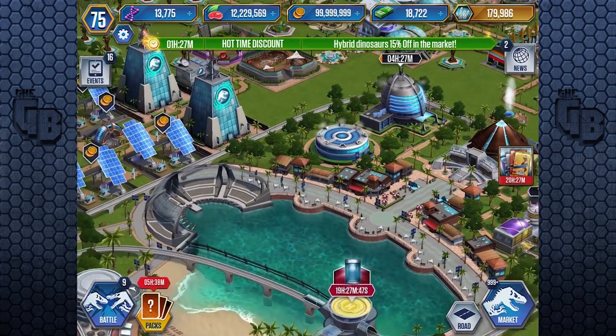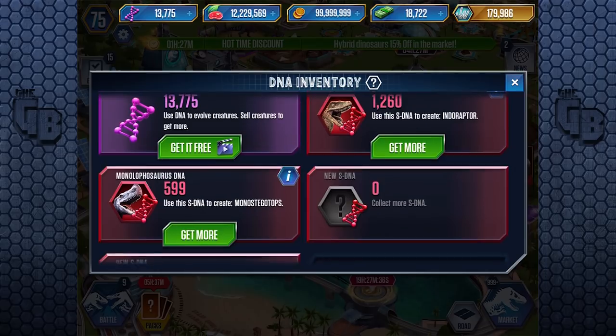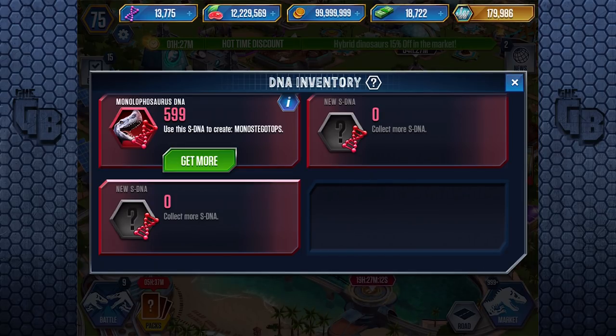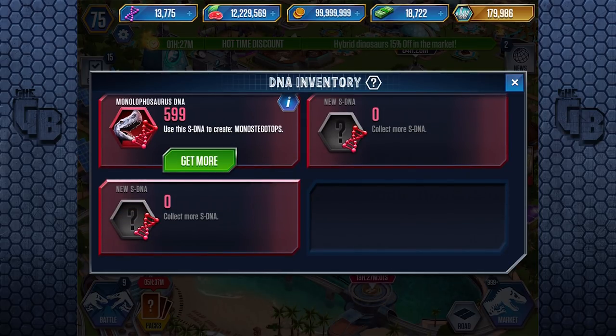I'm going to have to end it here — a bit of a short video. We are almost six-tenths of the way towards a Monostegotops. We need 401 Monolophosaurus super DNA and 740 super Velociraptor DNA. Once we get that, we'll have another level 10 Indoraptor, which is still pretty decent. But when we get the second Monostegotops, we'll make a level 20. And I think we're getting into times where Ludia might release another super dinosaur.